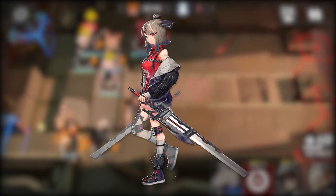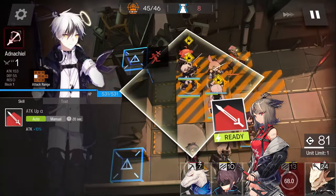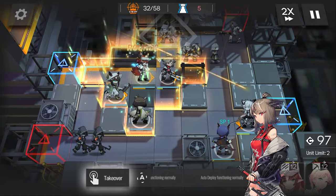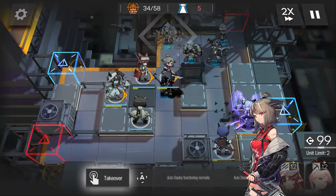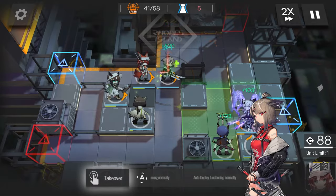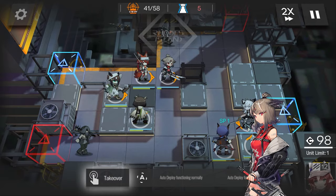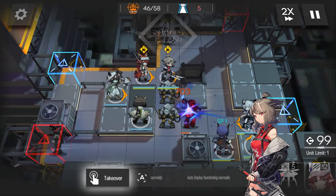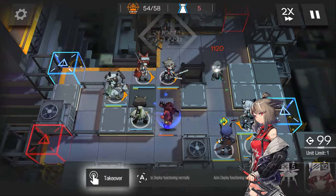Kata is a unit I was so hyped to pull when she released — her design looked sick and her kit looked interesting, and as it turns out, I was right. Her skill 1 is a fast charging nuke best used on single targets, and her skill 2 is an AoE slaughter that does double damage to aerial enemies. Both skills hit drones, by the way. The usual weakness of her class getting gutted by high defense enemies is circumvented by the fact that her abilities have multiplicative attack scaling, and she has those skills available constantly. A very well designed guard with 2 block that can absolutely carry us through those early stages — Kata is my personal number 1 pick on this list.